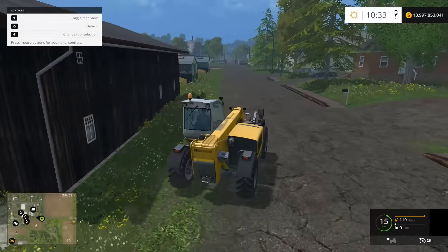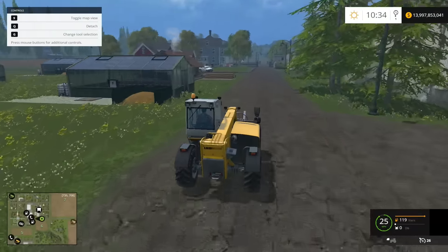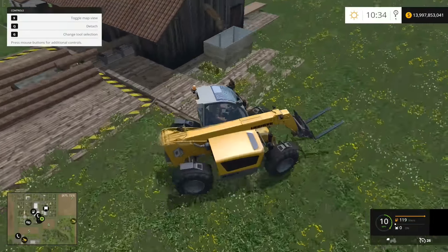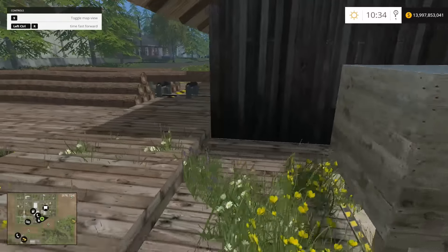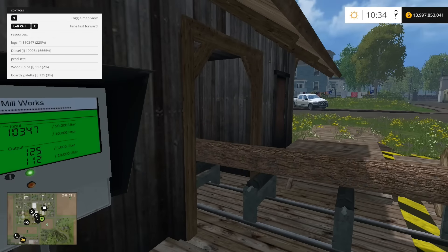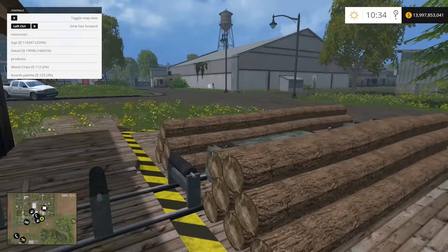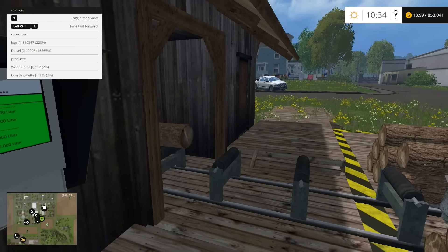Over here we have the sawmill, and the sawmill saws boards — which is kind of what sawmills are expected to do. It fills up our little container full of stuff. I've got a lot of diesel — somebody might have cheated the diesel in. Yeah, I did. Logs — yes, I've got way more logs than I should, but that's again cheating. We've got wood chips and we've got boards.